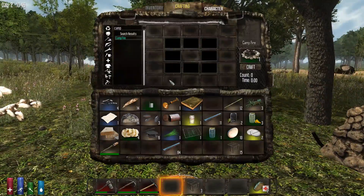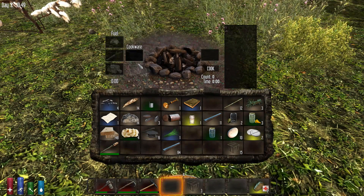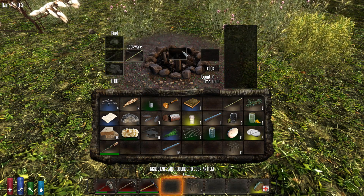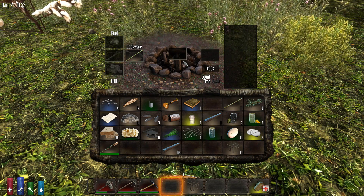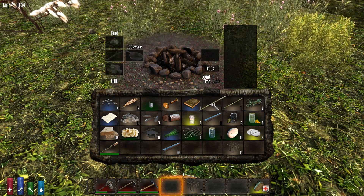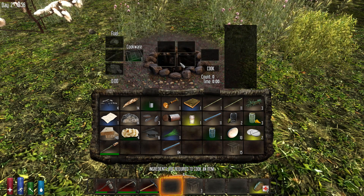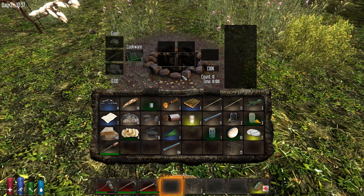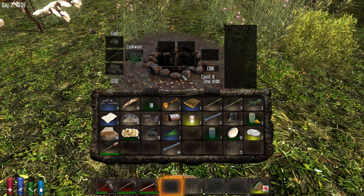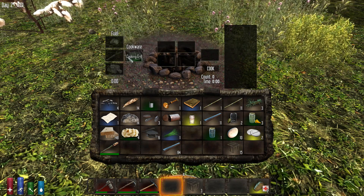Take your campfire and place it on the ground, then hit E to use it. You can take the cooking grill and put it in the cookware slot. Without a grill you can place any kind of meat or a can filled with water to cook it, but you get charred meat which isn't very good for you. The cooking grill allows you to do more things: you can make ham and eggs, grill potatoes for baked potatoes, grilled venison, grilled rabbit, and grilled pork, which are all better than charred meat.